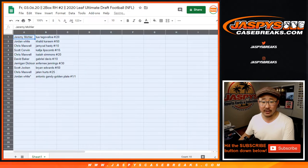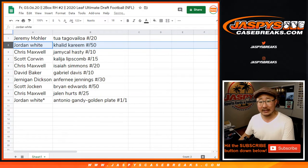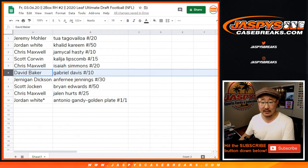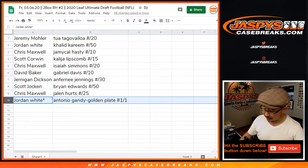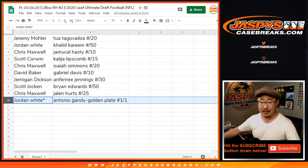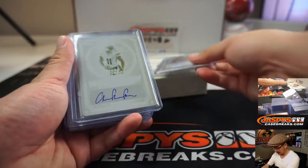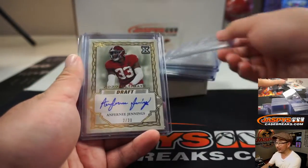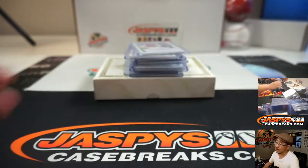So Jeremy 33, congrats to you — you get the Tua 11 out of 20. Jordan with the Khalid Kareem, Chris with the Jermichael Hastie, Scott with the Kalijah Lipscomb, Chris with the Isaiah Simmons, David with the Gabriel Davis, Jernigan with the Anfernee Jennings, Scott with the Brian Edwards, Chris with the Jalen Hurts. And Jordan White with the Antonio Gandy-Golden printing plate. All aboard the Big Hit Express! Here's a quick look again at the hits — some nice stuff. There was that train whistle hit. Ultimate always looks good every year, and an early look at some of these picks. Maybe you want to keep these around for a little bit and see if they turn into superstars.